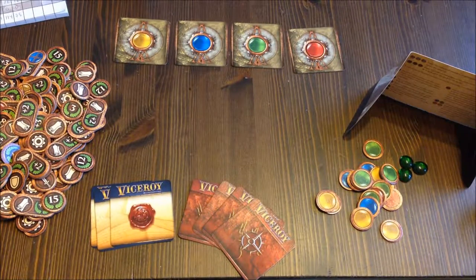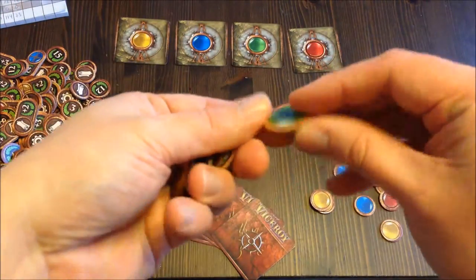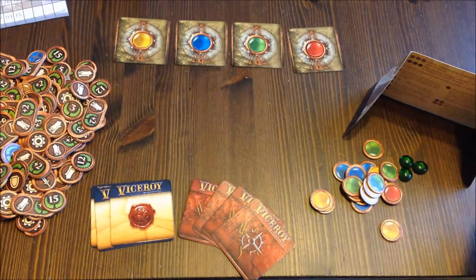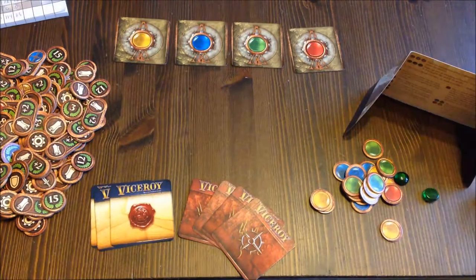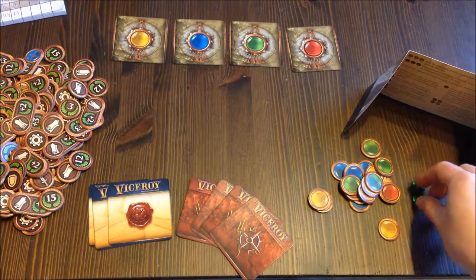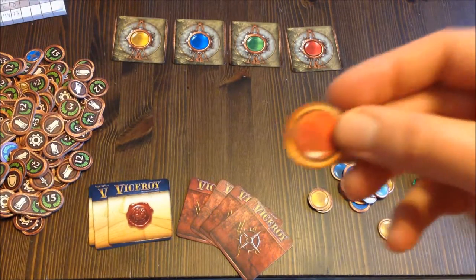Here is the basic setup and all the components that come with Viceroy. The game comes with these tokens which represent the gems, and these are fine, pretty high quality tokens. I actually use these eldritch gems myself, which are these glass baubles. The company also sells plastic tokens just for this game, but the included ones are still fine.